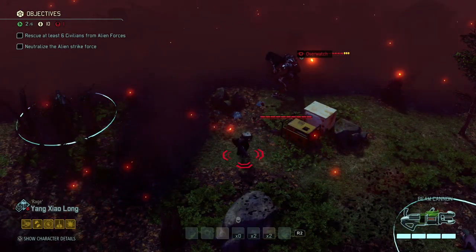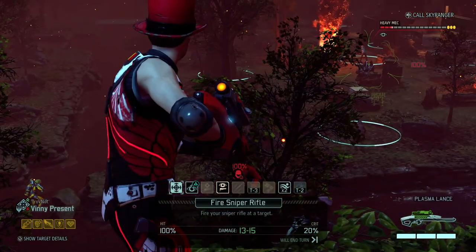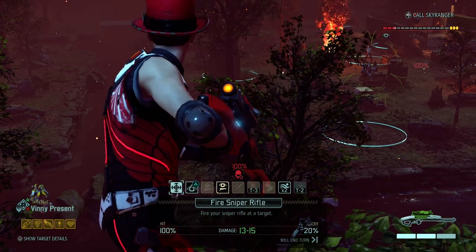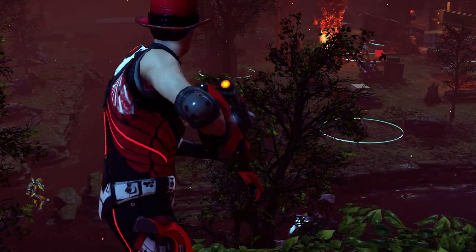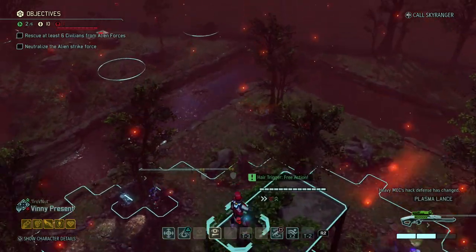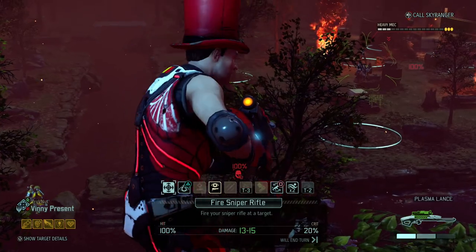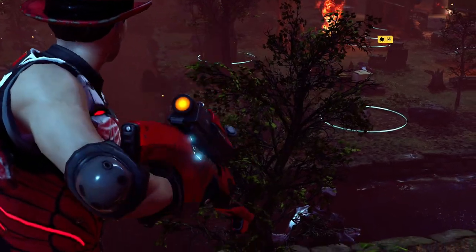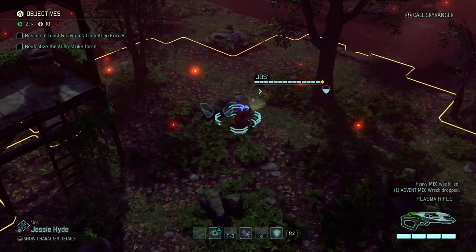Otherwise we have the Mimic Beacon. We can hit the mech from here — it's a 100% chance, so I'm going to do that immediately. Goodbye. That removes the overwatch — oh, hair trigger! I love that thing. Yeah, you're just completely dead. Goodbye, even a critical. Very impressed, Vinny, thank you very much for that kill. Inspire grants a bonus action immediately to a nearby squad mate — I might actually use that in a minute.